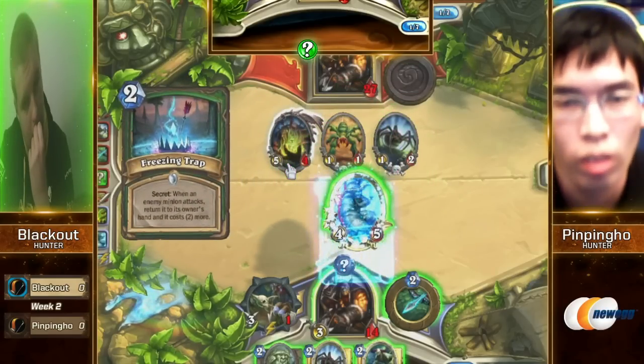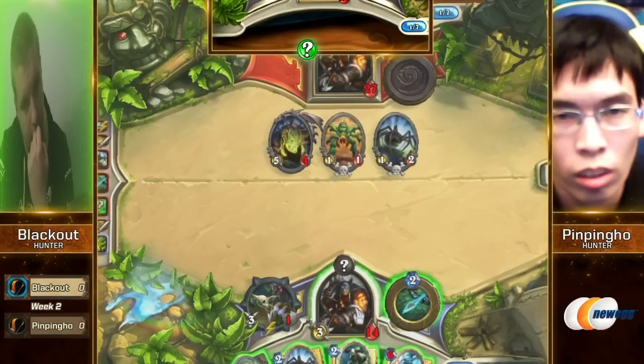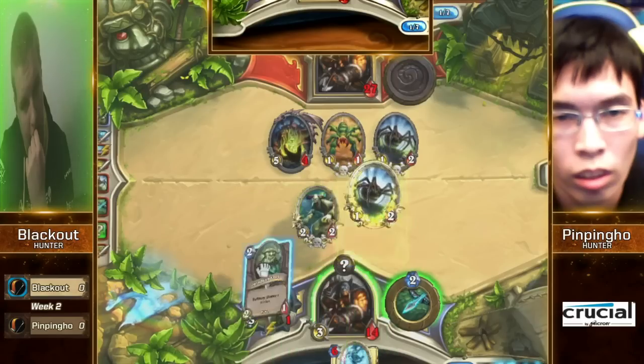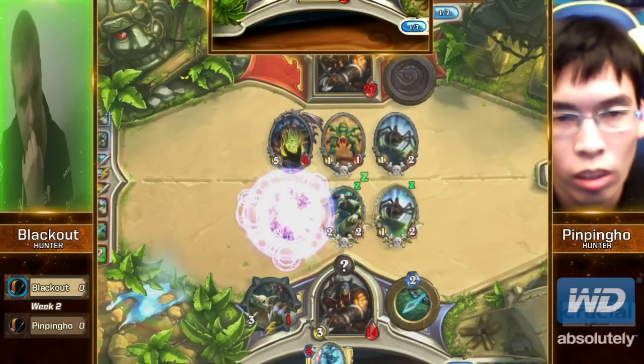That's got to hurt — a six-mana vanilla four-five. Not what you want to see. Is he going to go ahead and drop the Silence on the Webspinner or the Creeper? He does go for the Creeper.